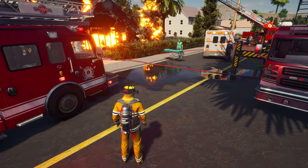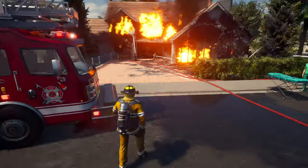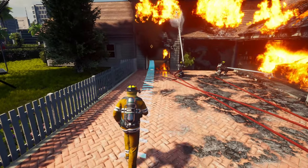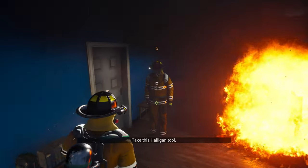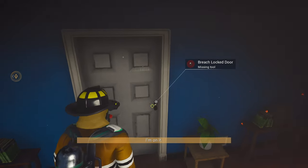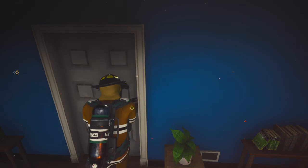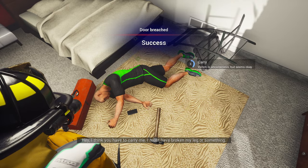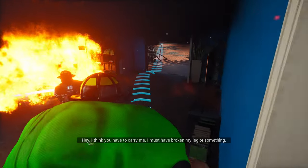Alright, so have we got to go in? Or are we just going to be on the outside? Let's go, get inside the house. Wow, it's very smoky. A halogen tool — break that door. Okay, we're in. It broke my leg or something — he's broken his leg. Let's go.